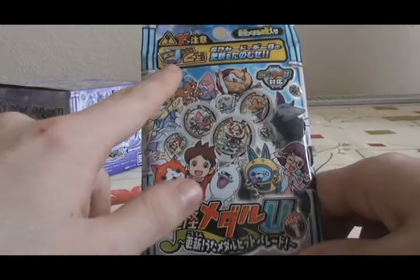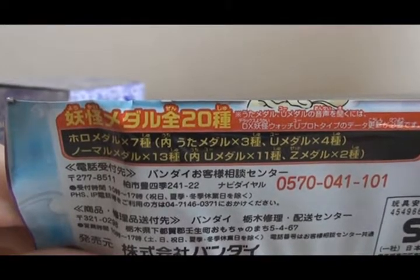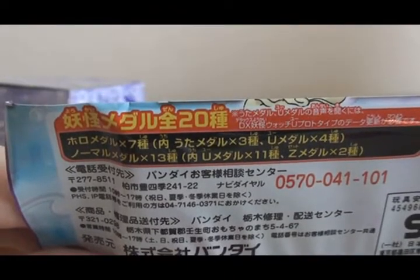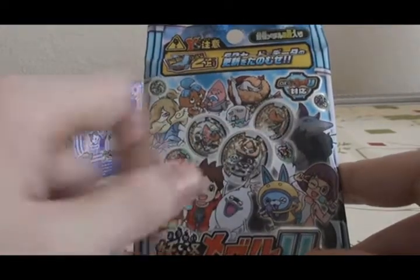Here's what the front of the packaging looks like. As you can see, it needs version 2 or higher of the Yo-Kai Watch data to read the medals. There are 20 medals in this set, 7 of them being Hollows, with 3 of those 7 being Uta, and 13 Normal Medals — 11 of them being U, and 2 being Type-0 Medals. What I'm aiming to get out of this box is hopefully all 3 of the Uta Medals.